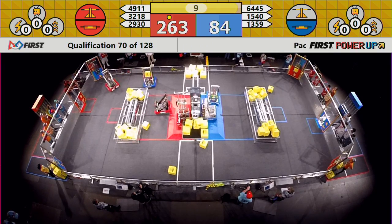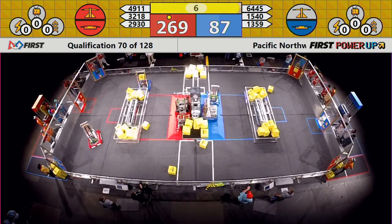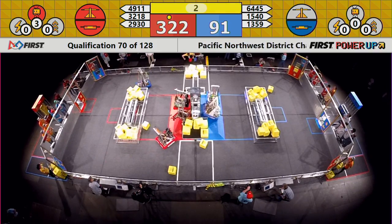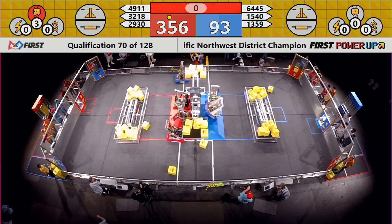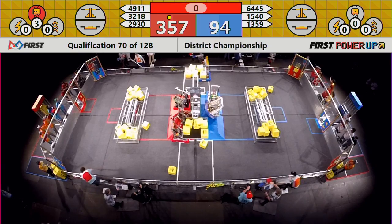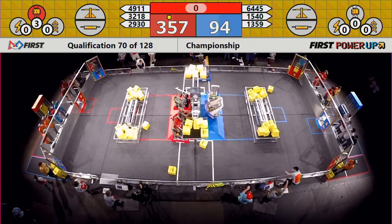Dare I say, the hook for the Scallywag machine — positive connection over on the red. We've got three seconds to go. Red: two robots in the air, three on the platform. We'll be right back with your score in match number 70.